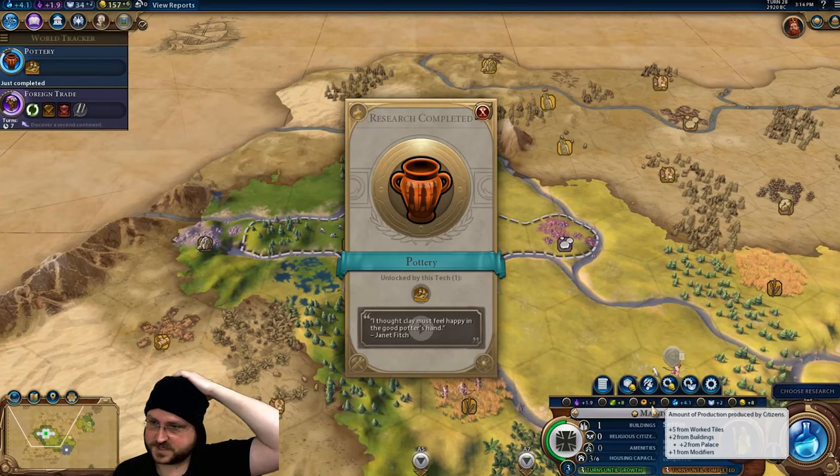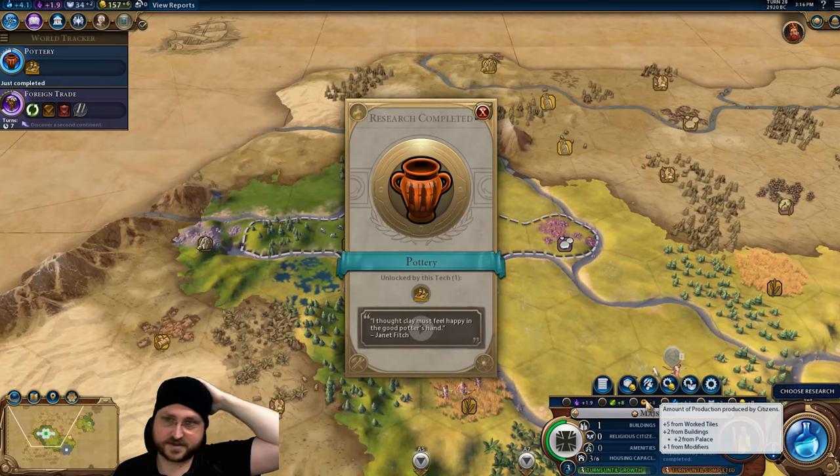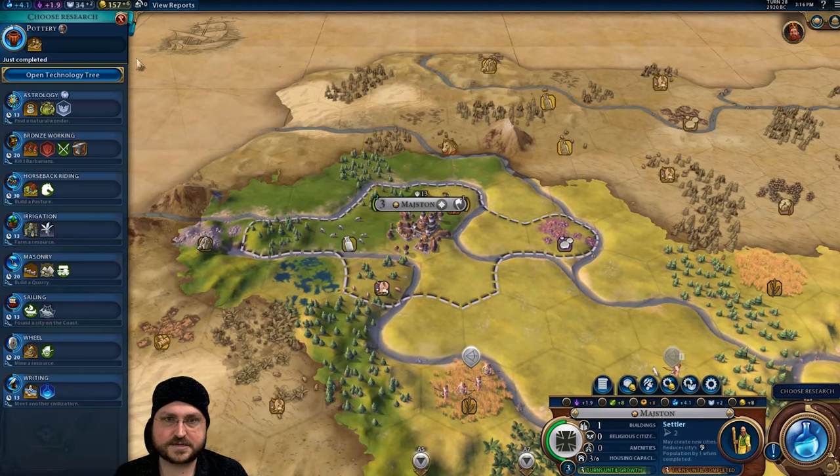What's interesting is with the plus one production, it's almost as good as the Ilcum anyway — while you only have one city, or while your cities are small. Pottery completes just fine — we're not looking for that, we don't have a boost to anything else.